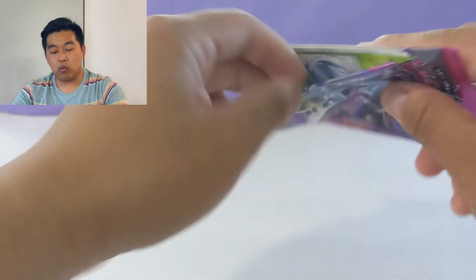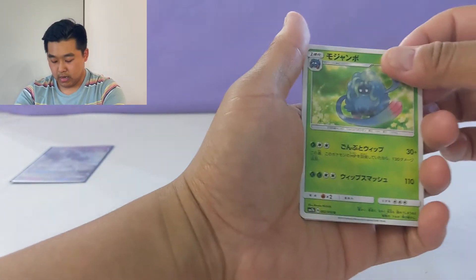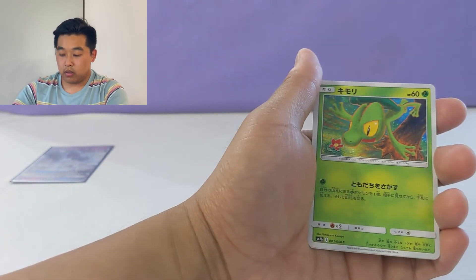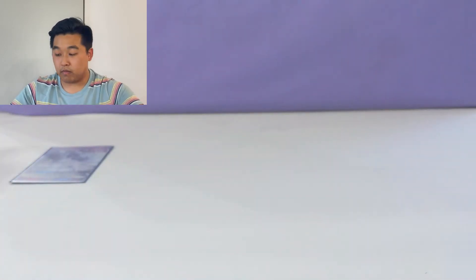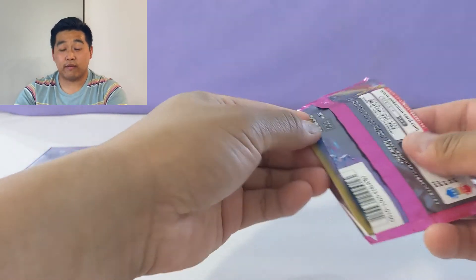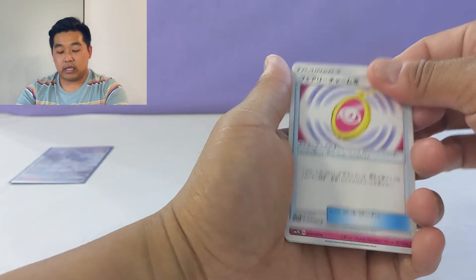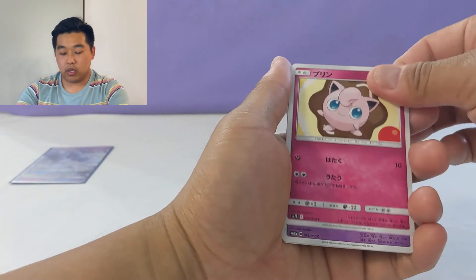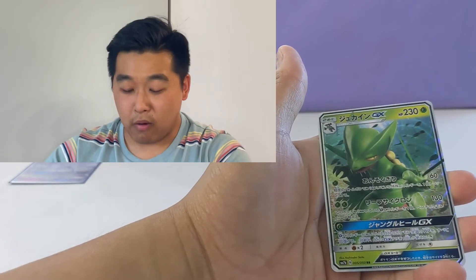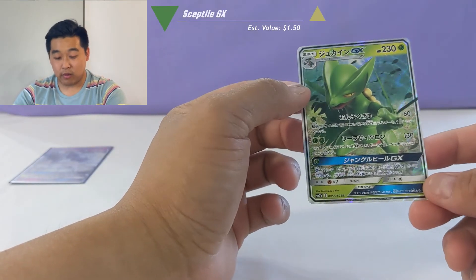All right, two more packs. Still only one pull. I am genuinely surprised - usually get something more out of this. Tangrowth, Ninjask, Morlul, Trico, and a Fighting Charm. Boy, this has been a rough video, y'all. Rough video. Hopefully this last pack does something good for the Fairy Rise set. Psychic Charm, Jigglypuff, a Sableye, Krillia, and - all right, we got something in that last pack! We got a full art Sceptile card.